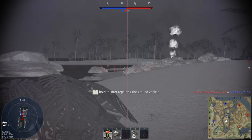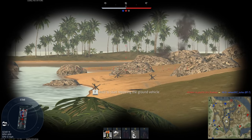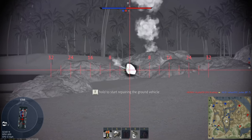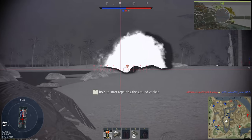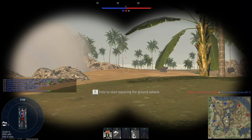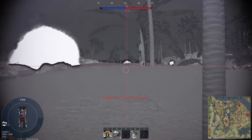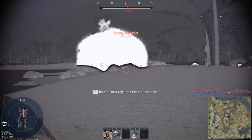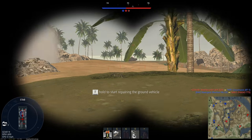There's one coming around that side. ERA - that blocked it. Got a kill assist on one of them over there, even though there were two.